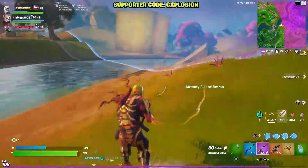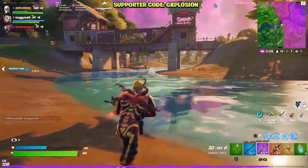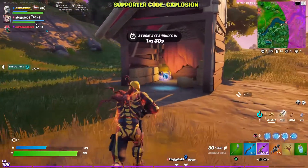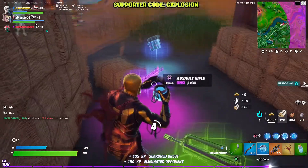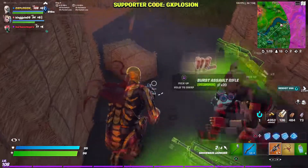Also guys, if you want to support me and the channel, you can do that by using my code in the Fortnite item shop: GE Explosion — hashtag ad, hashtag Epic Partner. If you use my code it will directly support the channel, help me do more giveaways, and improve the overall quality of the videos. Now talking about giveaways, I do gift my subscribers here on the channel.